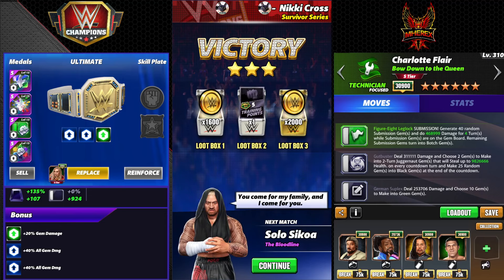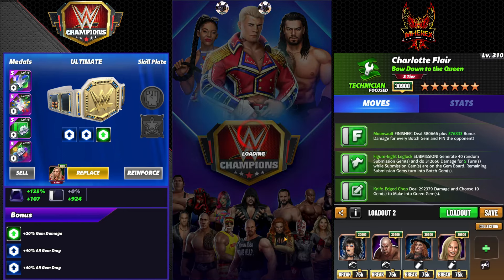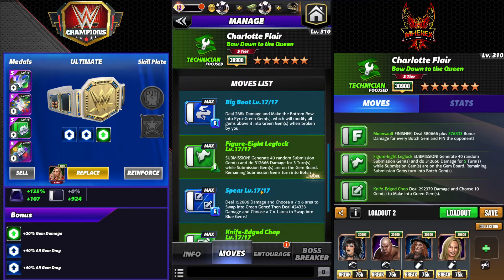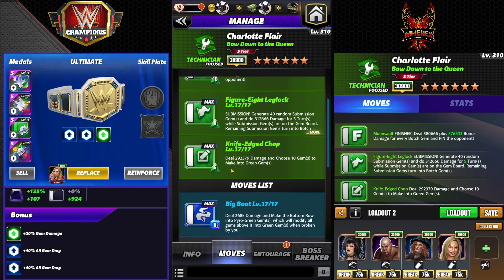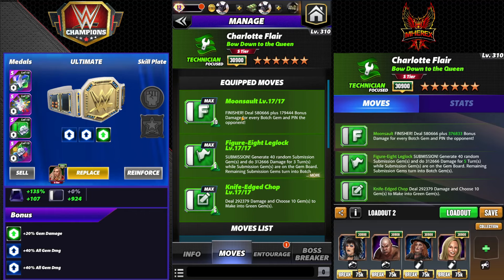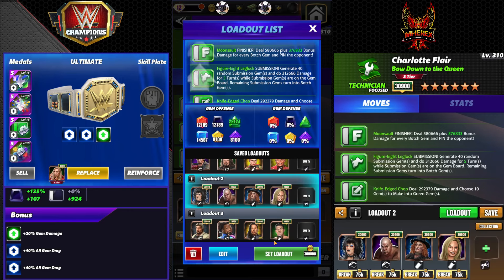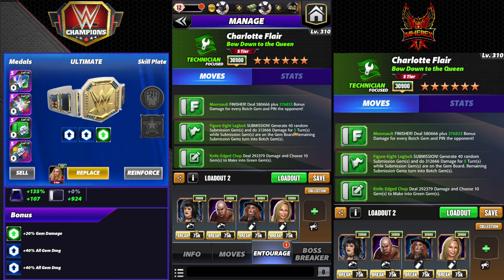Next up: triple green. There are a few ways to go about this — if you have Legend Bray you'd use him. We're going to keep the sub, bring in the Moonsault finisher and the Knife Edge Chop. All greens: Knife Edge Chop is 6 green MP, 293k damage, choose 10 gems to make into green gems — you could run a Chic plate with this. The Moonsault finisher does 580k plus 179k bonus damage for every botched gem. This will be really good up to silver but not great at gold. For the build we'll use Rhea for 2 green MP, which gives five turns on the sub — kind of a negative since you won't have as many botched gems.